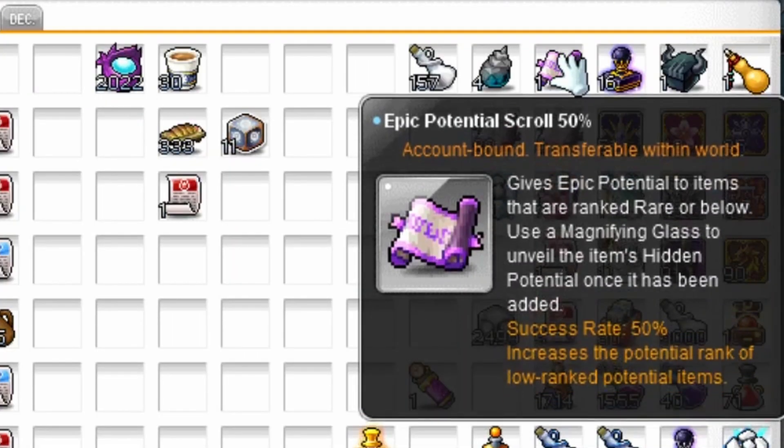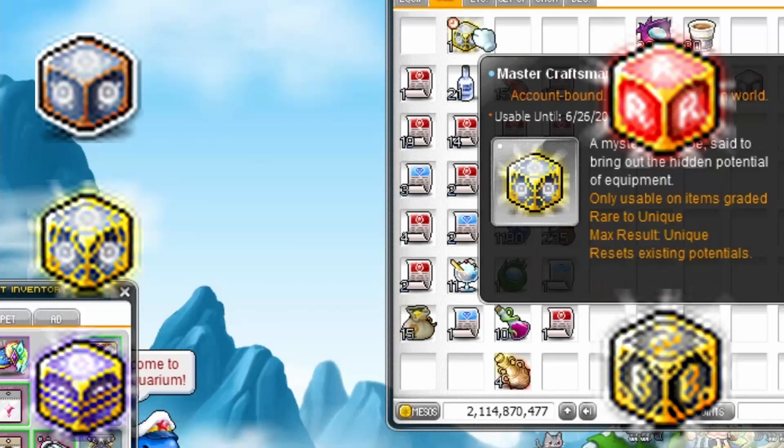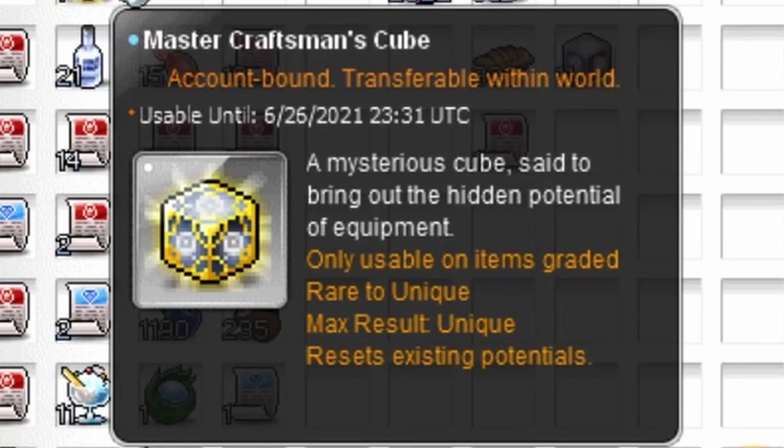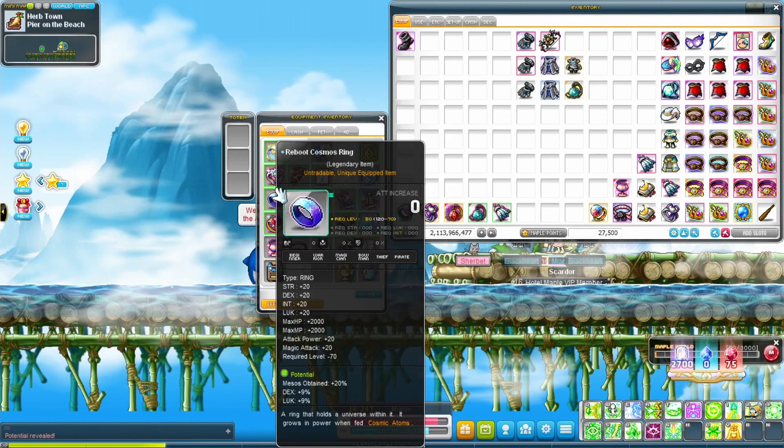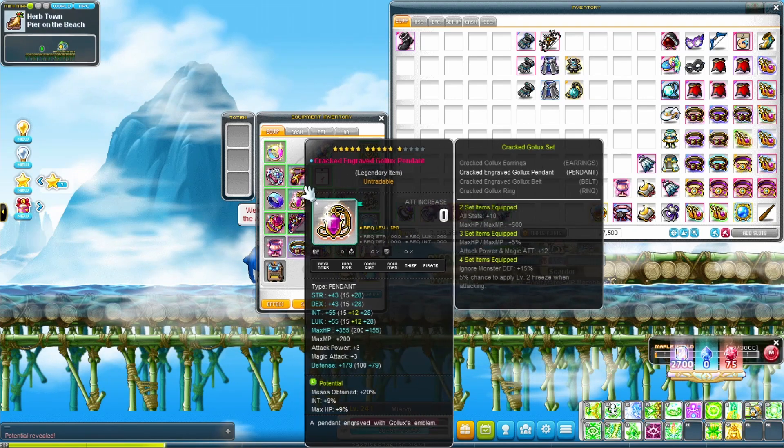Gear has potentials. Use this to give them potentials, and use this to reveal them. Use cubes to reroll lines — check cube for details. Weapon, secondary, and emblem can get attack percentage. Rings, eye, face, and pendant can get meso and drop rate at legendary. Check the link for details.